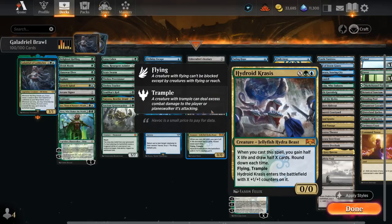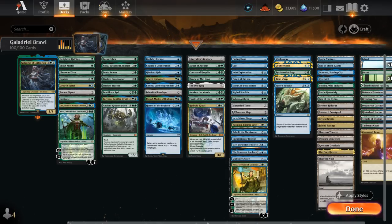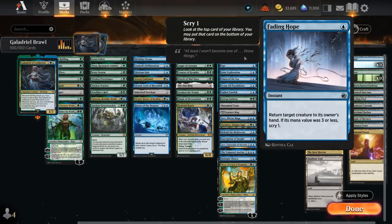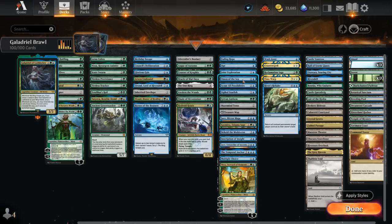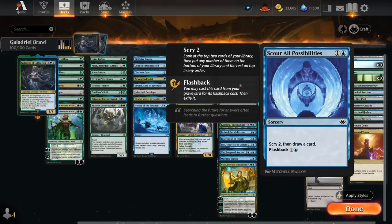Finale of Devastation is one of our finishers of choice: if we cast it for X equals 10, we get to search up a creature and give the team +X/+X and haste until end of turn, so that can kill the opponent out of nowhere. Hydroid Krasis can present a very large creature while drawing cards and gaining life. In the Scry effects category, Fading Hope can also just be a nice one-mana interactive spell. Opt can Scry 1 and draw a card. Joint Exploration can be another way of ramping similar to Growth Spiral. Omen of the Sea lets us Scry multiple times after sacrificing it. Scour All Possibilities can Scry 2 then draw a card and can be flashed back.